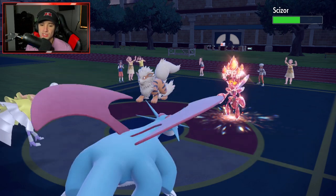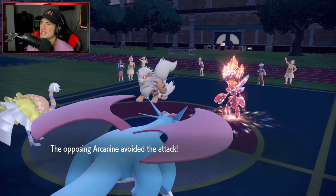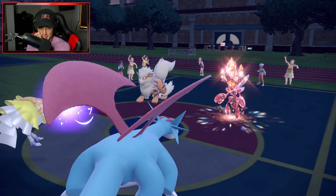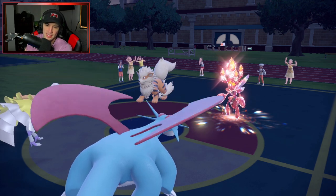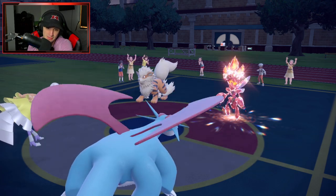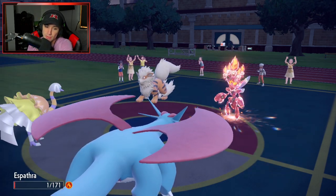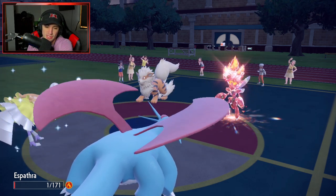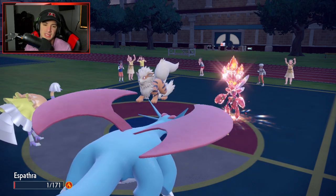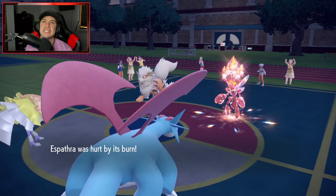Draco Meteor misses! And Arcanine Will-O-Wisps us - I'm special attacking, you kidding me? We missed that Meteor! Pounce comes out next and KOs us. We had Focus Sash but the burn takes us out - that is ridiculous. Arcanine should have been dead, I shouldn't be burned, I should have had another turn with Espathra. I hate this game.